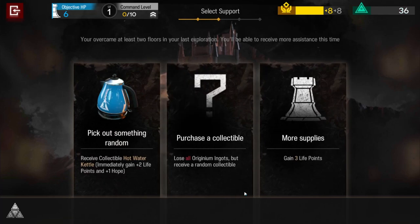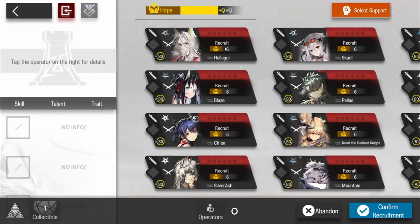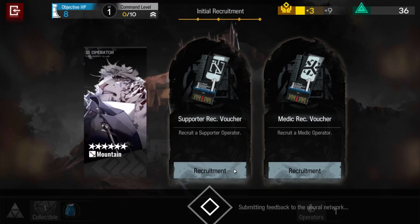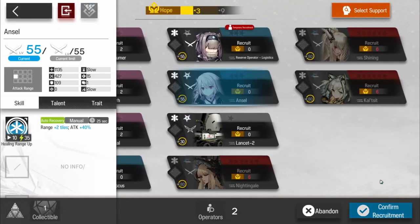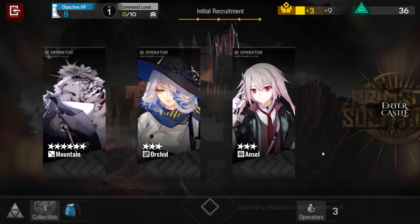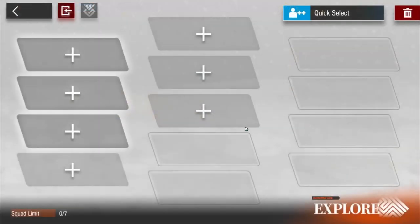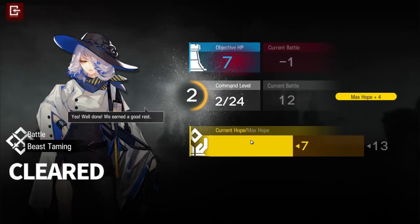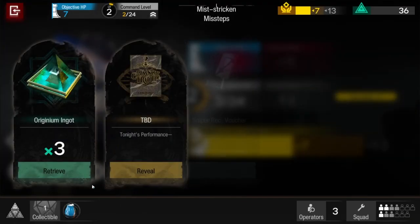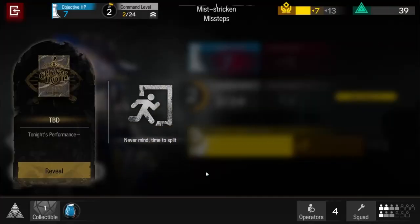First, you want to unlock the Support Squad. Second, you want to have Mountain at least E1 max. You're going to take Mountain and whatever supporter — it doesn't really matter, just take whatever, even Ansel or nothing. You put down Mountain and Mountain is going to handle the majority of the first floor with no problem. You might lose one or two health here and there, but you'll be fine.